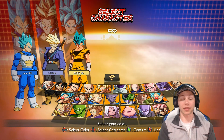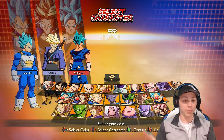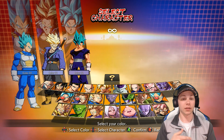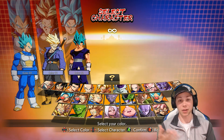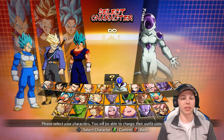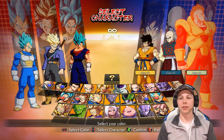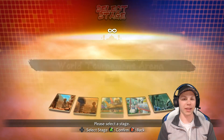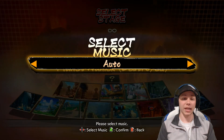We have a couple of different colors: yellow looks pretty cool, there's green, all blue, red, and purple — kind of like a Gohan-Piccolo color when Gohan wears Piccolo's clothes — and then the normal color. So let's go with the normal and go random for opponents. We got Yamcha, Teen Android 16, and a random stage: Planet Namek destroyed.